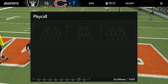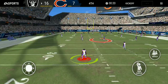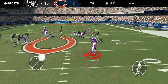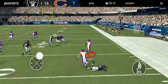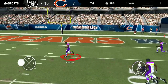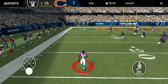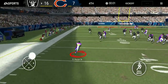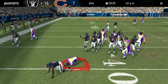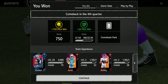We also get a safety card, which is cool. For this event you can also buy stamina reducers or stamina time reducers in the store. I scored the touchdown and now we get to see what's in these packs.